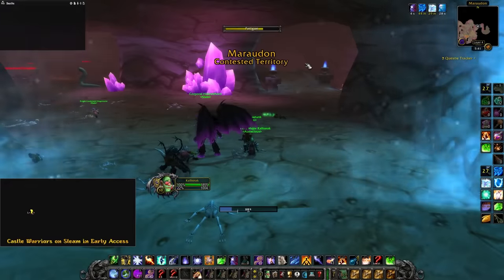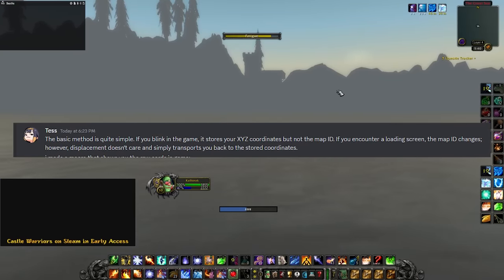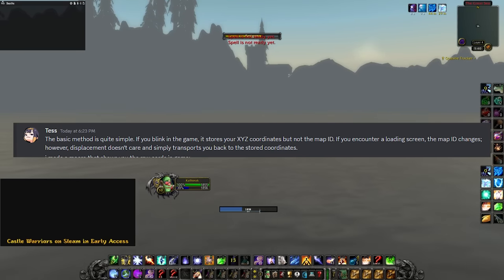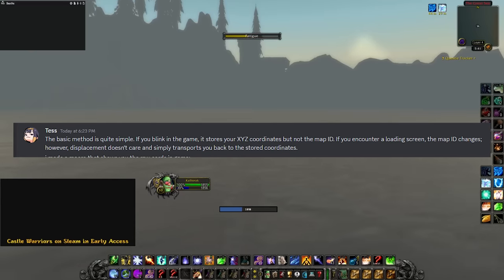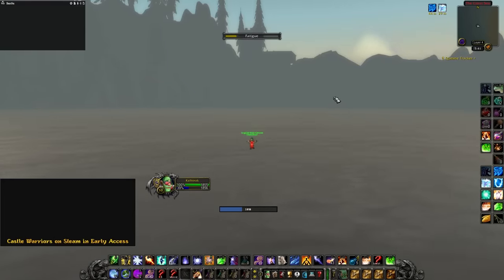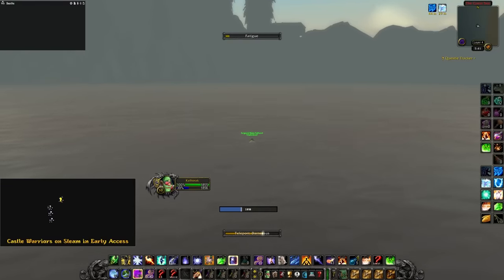How the hell is this possible? The way Tess explained it to me is the following: if you blink in the game, it stores your X, Y, and Z coordinates, but not the map ID. If you encounter a loading screen, the map ID changes. However, displacement doesn't care, and simply transports you back to the stored coordinates. Tess made a macro that will show you the raw coordinates in game — I'll have it linked in the description below. Using this technique of storing XYZ coordinates and the macro that shows your current coordinates, Tess was able to find spots to do some pretty incredible things.